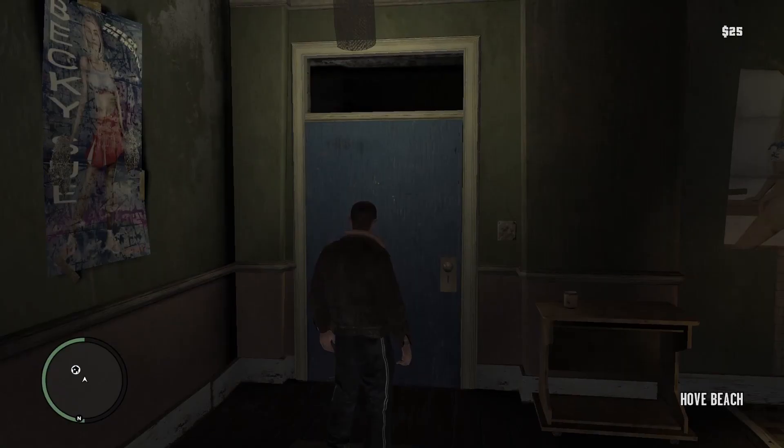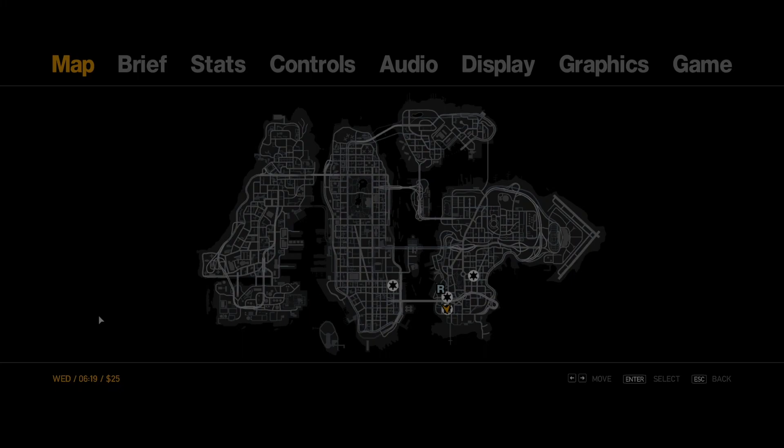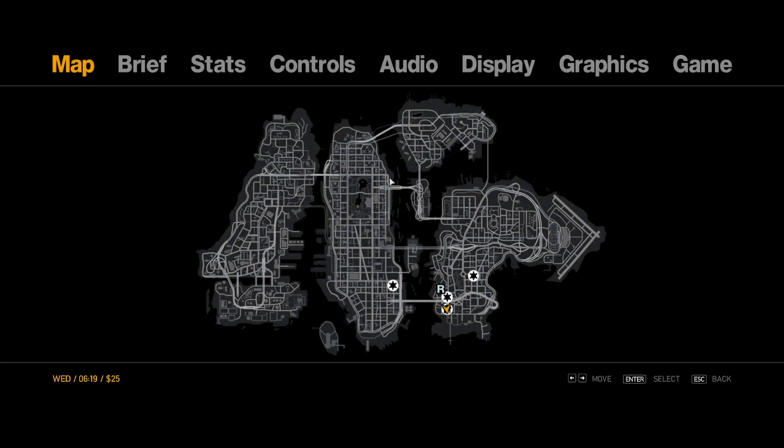Once you're in, hit Alt+P and hit Start. As you can tell right off the bat, LCPDFR pops up - go to the nearest police station to go on duty. It is up and running. For anybody having issues, make sure you're following this video step by step - even a small missed click can mess the whole thing up, and it's a headache to go through.